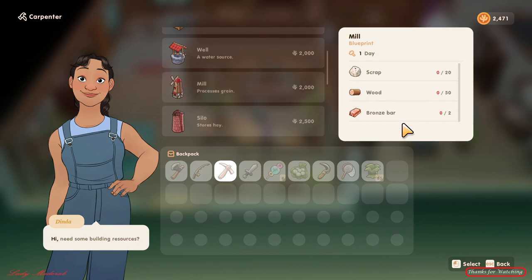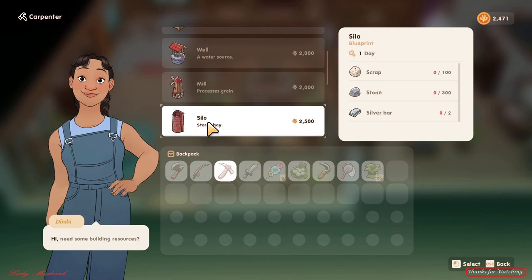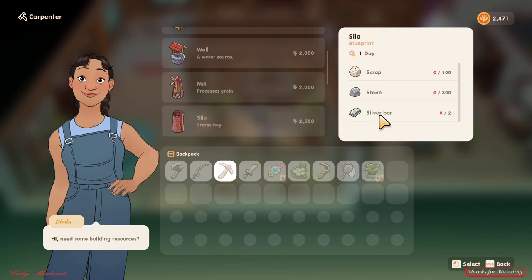In a few days you have to add and buy this silo. Bring this silver — if you don't have this silver and bronze ores, just go to the blacksmith and you can buy from them. All right, let's go to my farm.